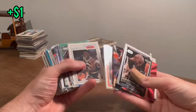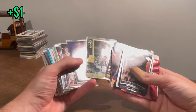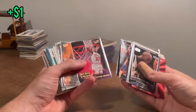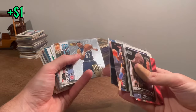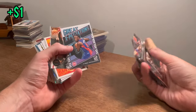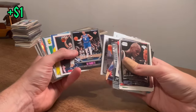DeMarcus Cousins X-Fractor. Nice prism Steph Curry. Nice Admiral card there. Luca. Alonzo Mourning — that's a nice card there. We'll go ahead and do this Great Expectations as the next Easter egg. Good luck. RJ Barrett purple rookie Playbook — nice.